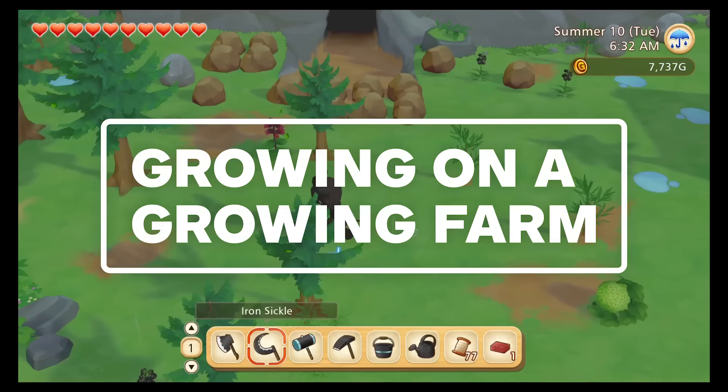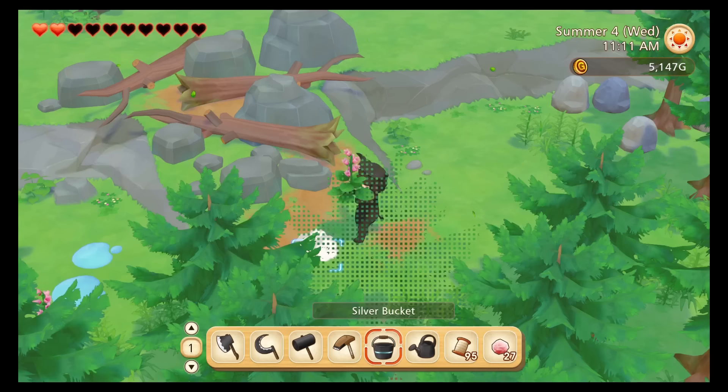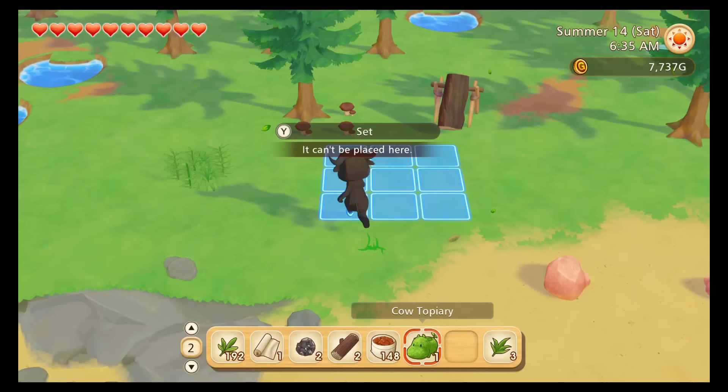Crossing the bridge reveals a plot of land twice as big, equally overgrown, and with new rundown structures of its own to repair. And there are even more sections of land beyond that! That means plenty of space to build and grow whatever you want, including crafting ridiculous decorations like this big green guy.